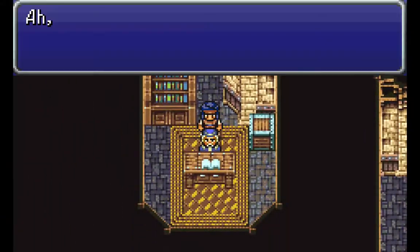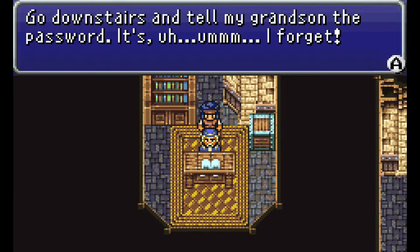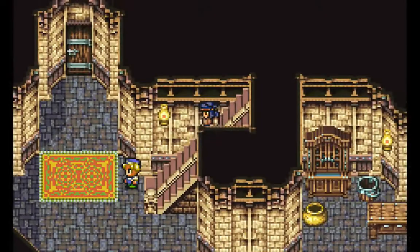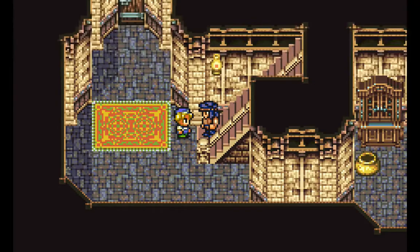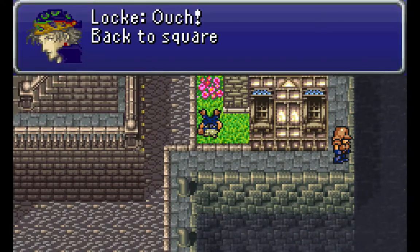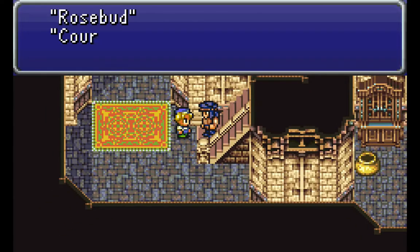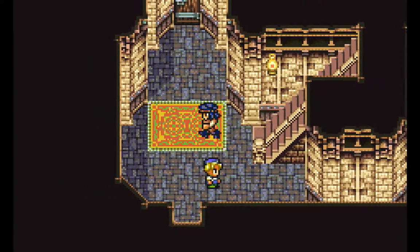Let's give him the cider. Oh crap, he forgot the password. Well, that's just great. Let's go down here. I'm going to take this opportunity to save a state. Let's talk to this guy. What is the password? Rosebud, even. Whoa! That kid kicked our ass! So basically, if you lose a battle you have to start all over again. Let's load that save state - the password is Courage. So he'll show us the secret passage.